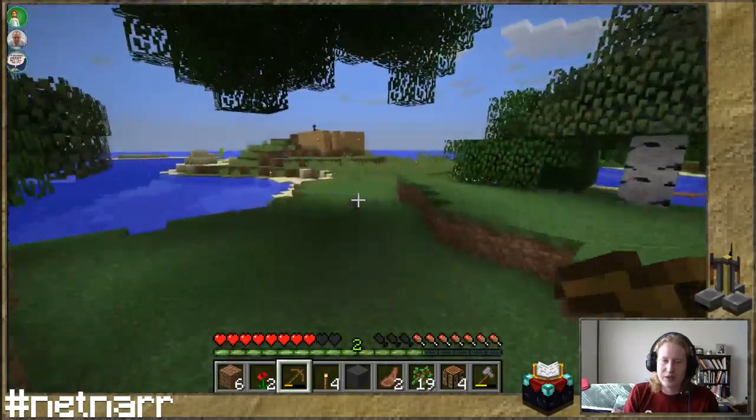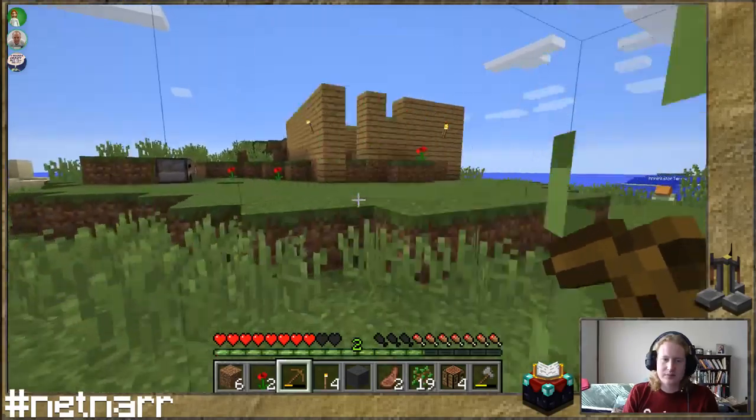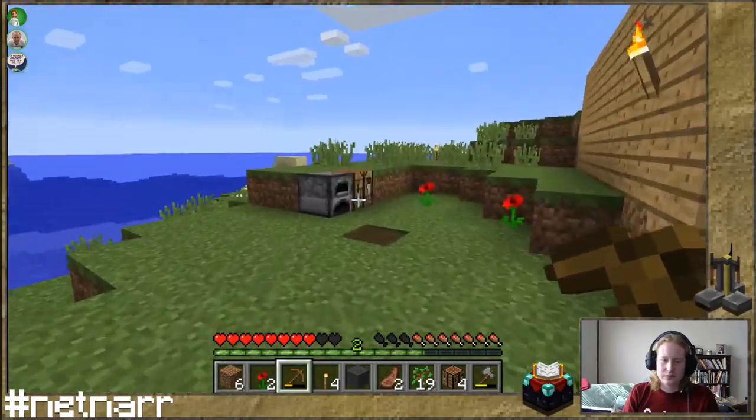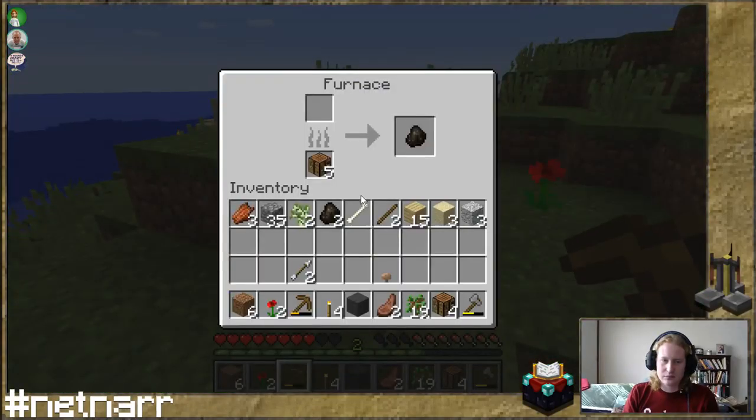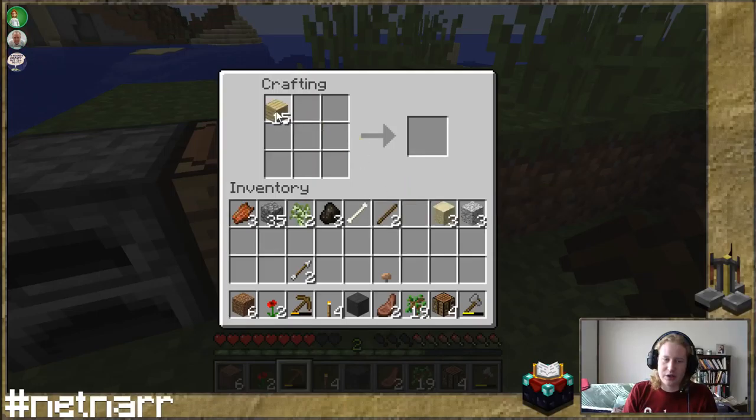So what's your bigger vision for using the space — the options, enchantments, those kinds of things? Yeah, so what I was going to do — and why I just collected some more wood — is I'm going to put up some signs so we can map out our goals. I think that will help orient us and move us forward.